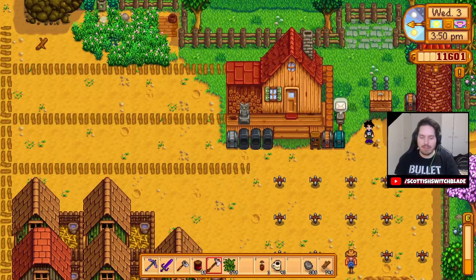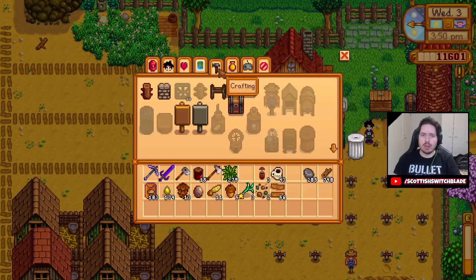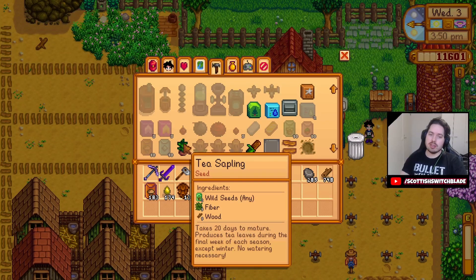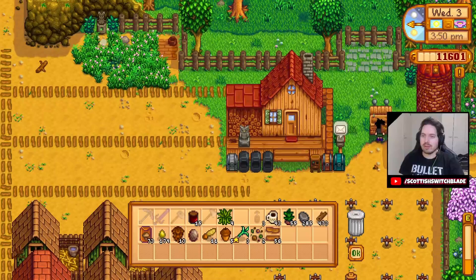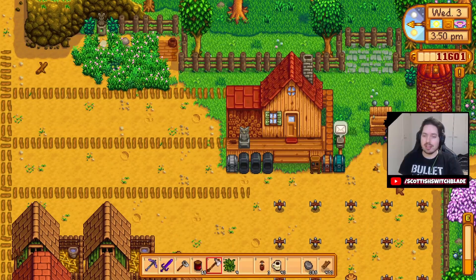I keep forgetting to buy seeds. I've got 239 fiber, a bunch of wood, and 183 fall seeds which I was growing for a long time. Didn't bother with the winter seeds, just kept with the fall seeds. To make a tea sapling you need two seeds of any kind, five fiber, and five wood. So let's burn through all this fiber and wood. 55 saplings — 55 times 500 is actually not bad.